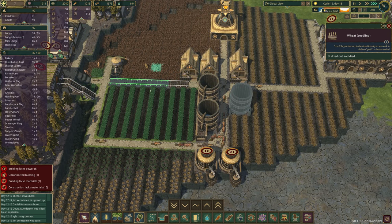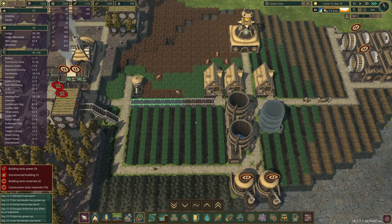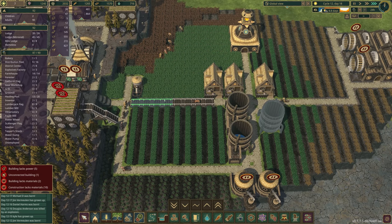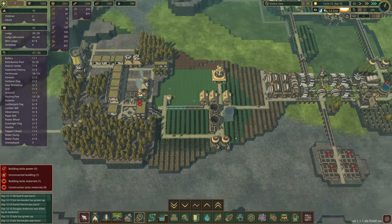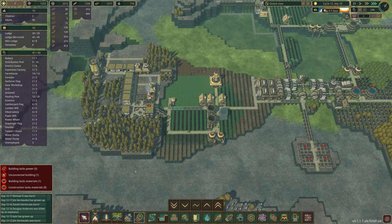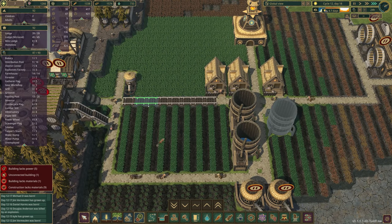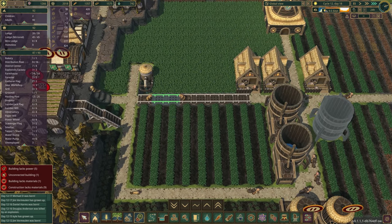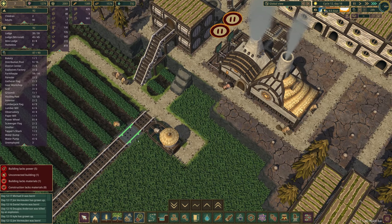It dried out and died — but look at this! This is exactly what I was hoping for. This is perfect because now we can bring this back to life. I can't dam this off — there's just too many things happening — but I can add the water underneath there. I'm just hoping we don't waste too much water.